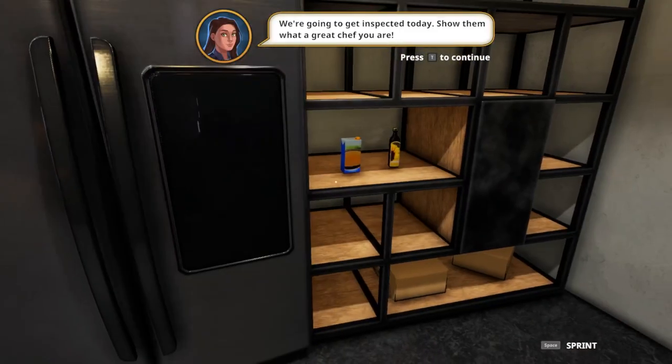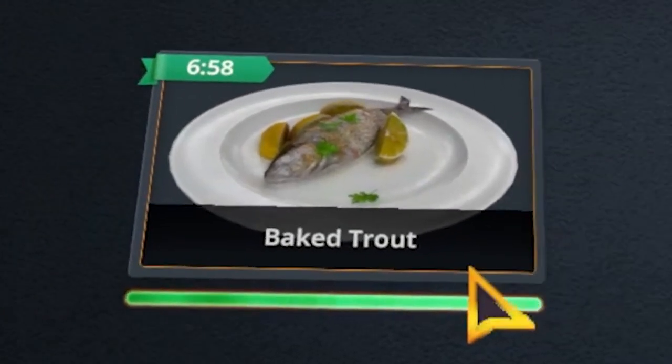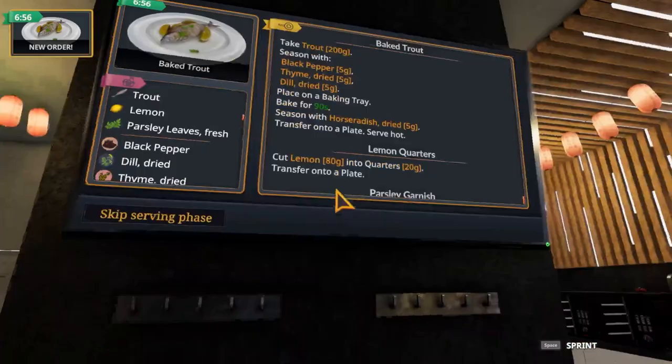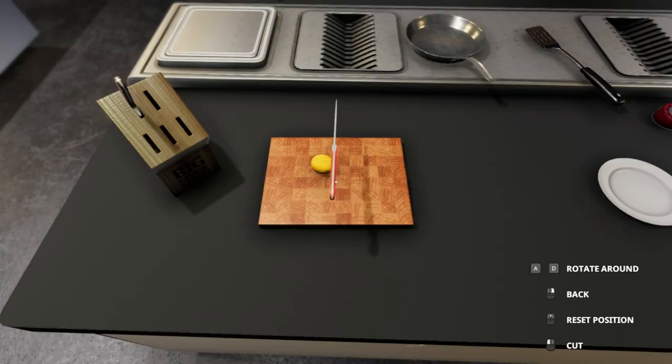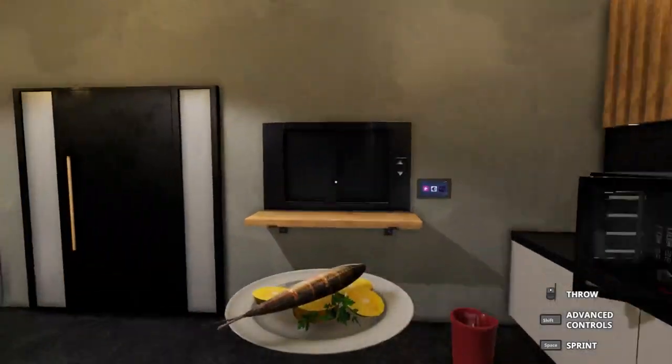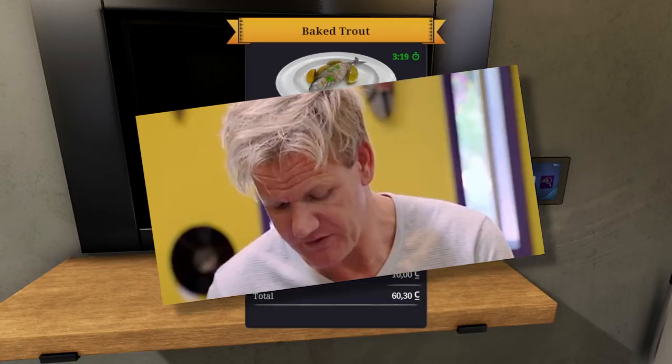We're going to get inspected today — show them what a great chef you are! Baked trout: trout, black pepper, thyme, dill. This looks great and I don't even like fish — five stars baby! Let's go!